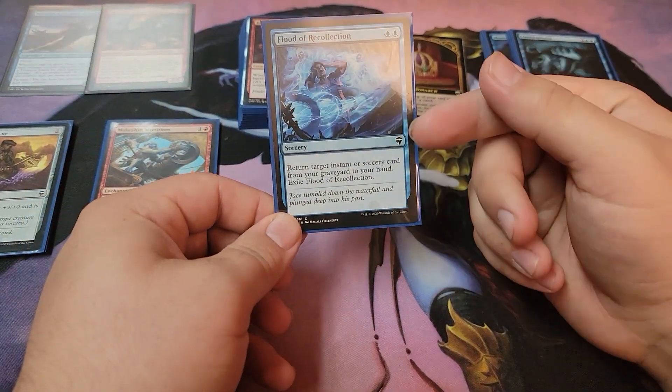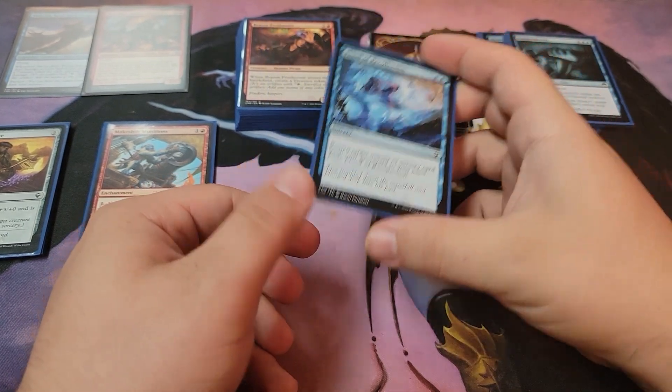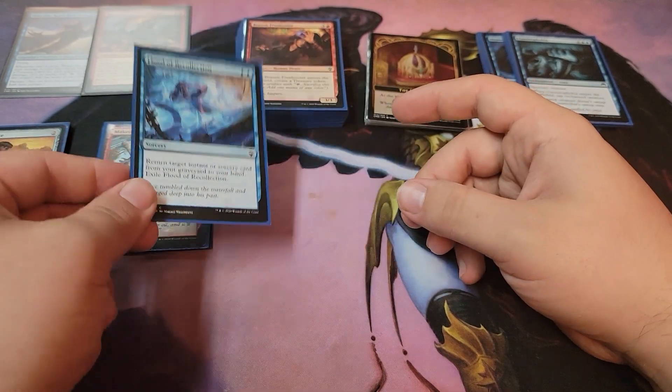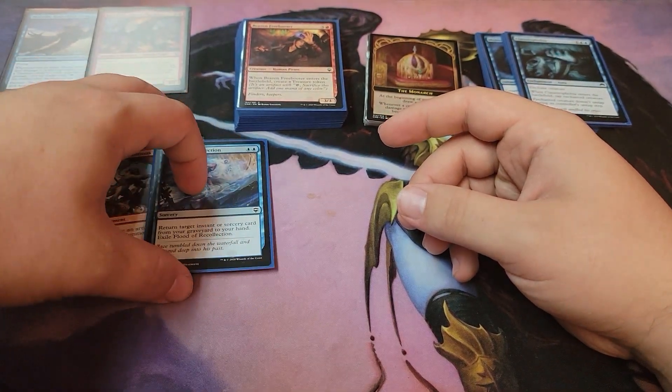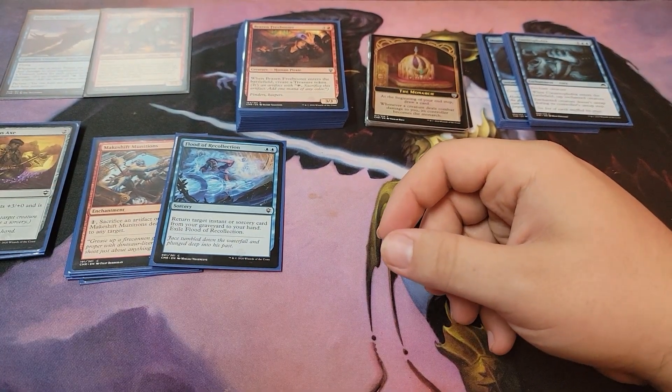The only graveyard play here lets you return a target instant or sorcery card from your graveyard to your hand, then exile it. It's nice in certain situations — like when you need to get back Claustrophobia or a draw power card.